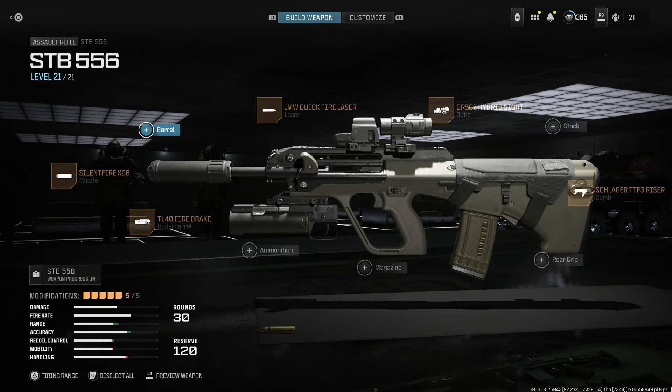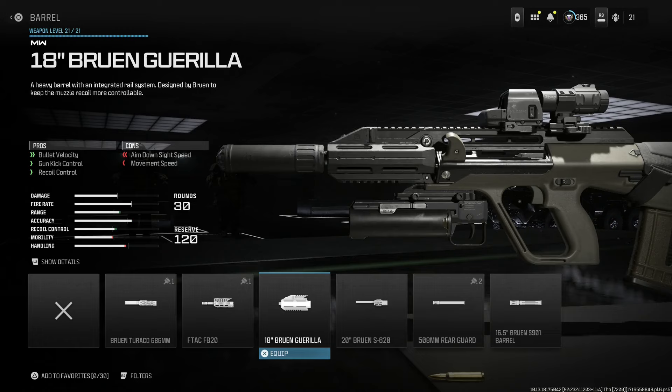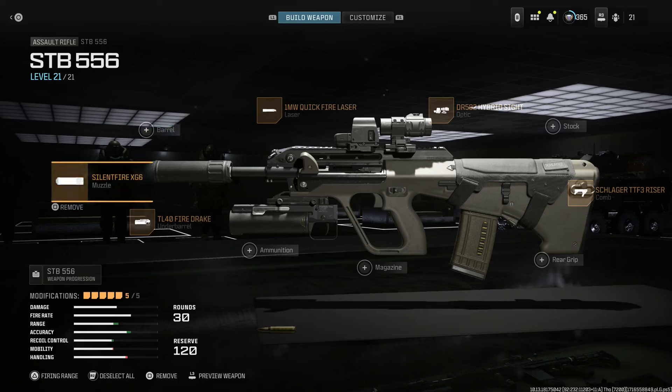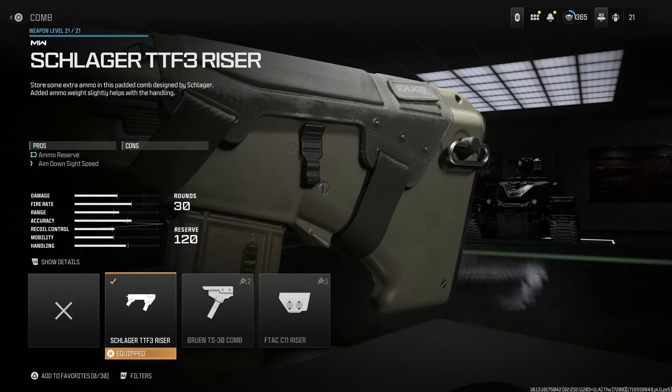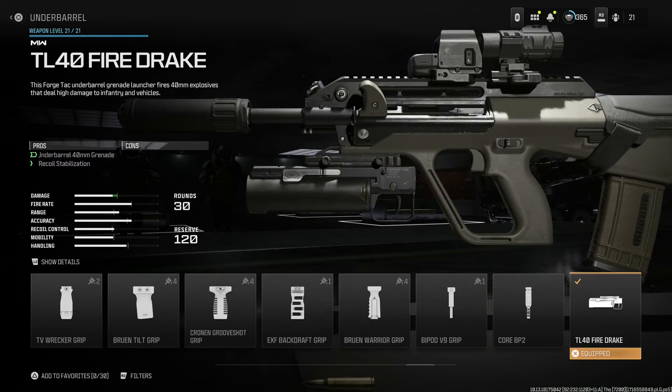Next, we have an AUG — the STB 556 or the AUG. This is actually not really an AUG A3; I think this would be more of an A2. I was going to build an A3 with the F-TAC FB20 barrel, but the barrel length is a little too long and the handguard, even with the quad rail, just isn't correct. So I just went with a regular AUG barrel. Going with the Soundfire XG6 or Knight's Armament Suppressor in 5.56, 1 milliwatt laser, Flip Hybrid EOTech with the 4x flip, the Schlager TTF-3 Riser, and the Fire Drake Underground Grenade Launcher — the M320 — for the 40mm grenade launcher, which also gives aiming stability. So this is our AUG A2.